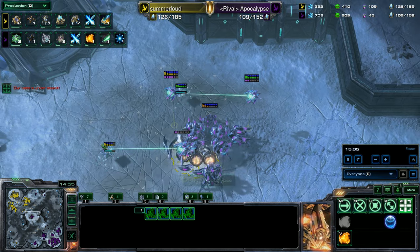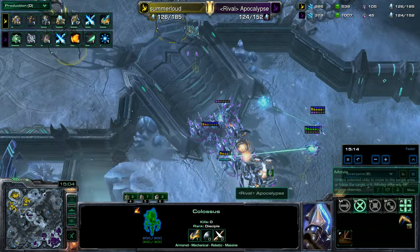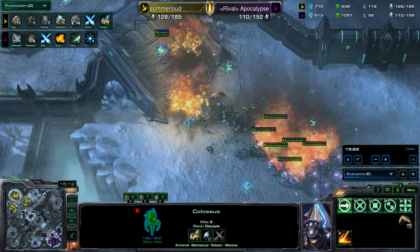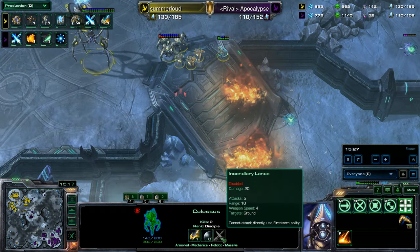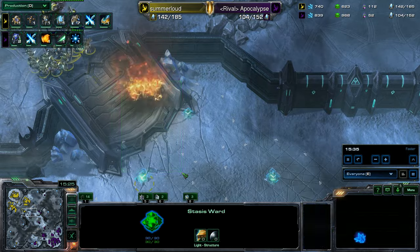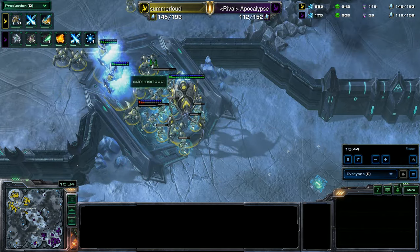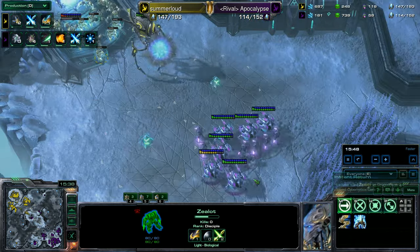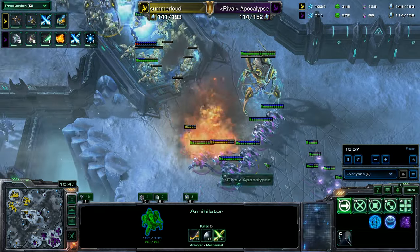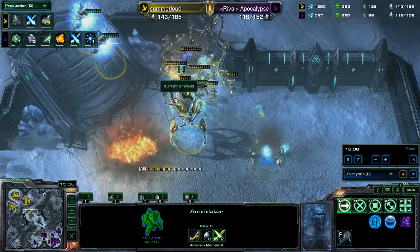Summerloud also built some Colossi — we haven't really seen these in a replay cast before. This is the new Colossi. Colossi do not have a primary attack; you cannot just A-click to win with them — that's the big difference. Instead, you have to micro them to throw down Firestorm. Firestorm lights an area on fire and does damage to all units in it, including your own. The Stasis Trap stopping Summerloud's theoretical advance — now he's going to wait for his units to come out of Stasis, which lets Apocalypse move in as a lot of Summerloud's units are frozen.